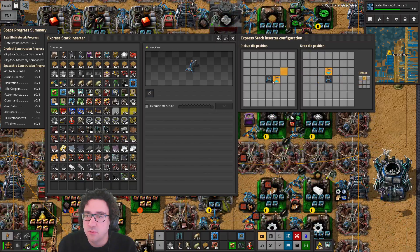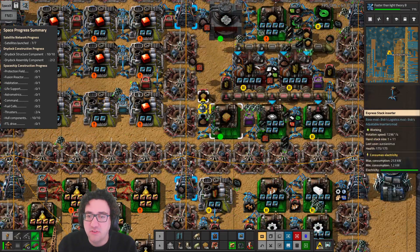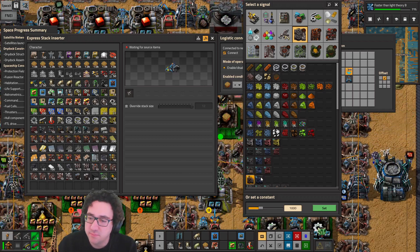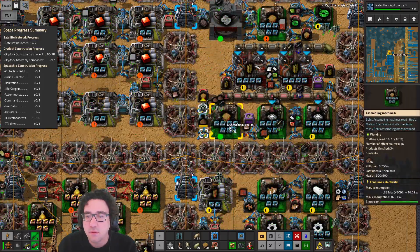We're gonna be in imbalance in any case — then we can do inputs. And let's say sand is less than 1k. There we go.